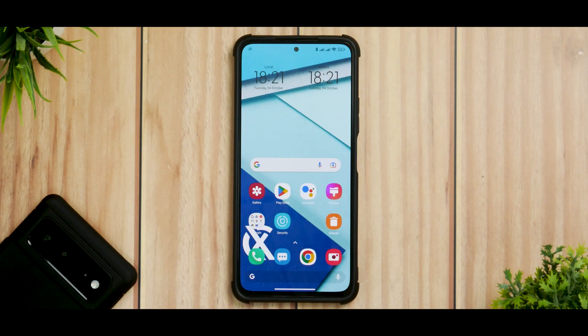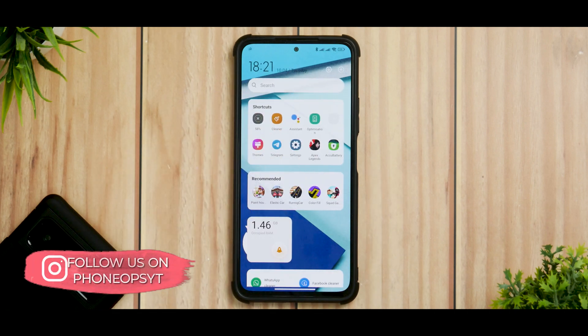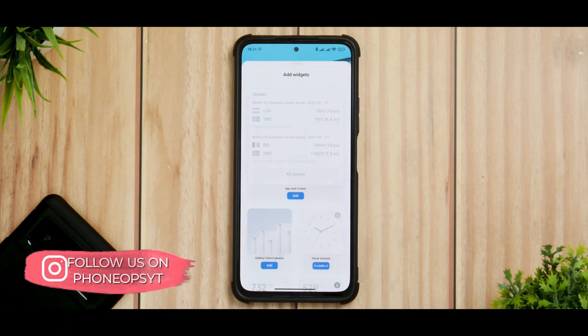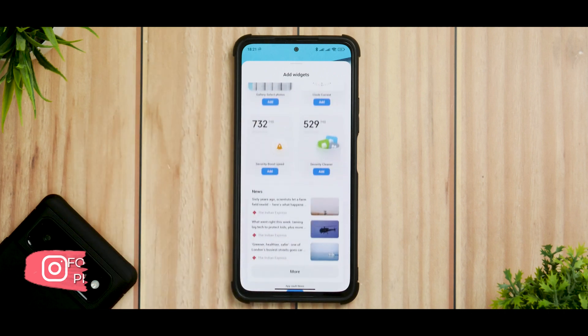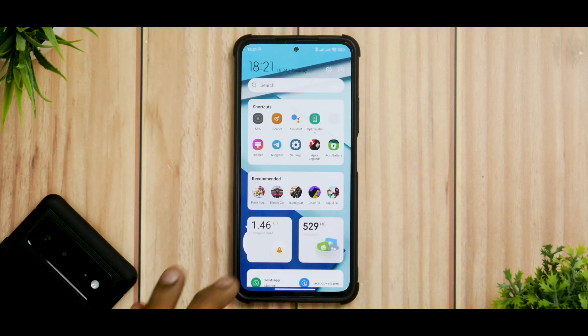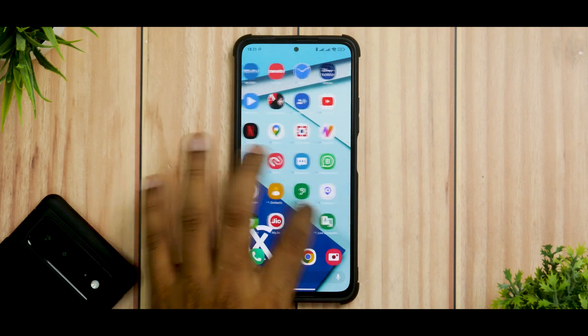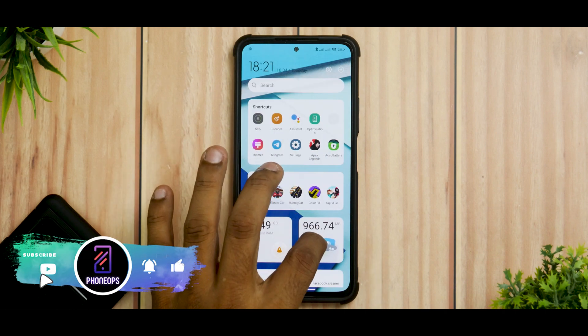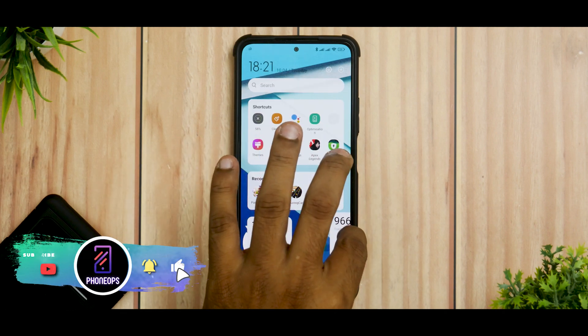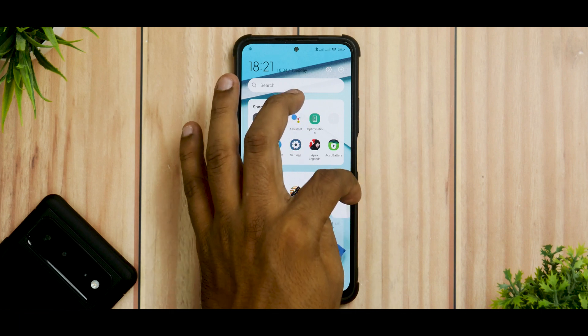There is consistency as far as Monet is concerned — a very neat and welcome addition. To the left, you have the latest app vault. If you click on plus, you have the new MIUI widgets, which in my opinion look great and work great as well. I really hope they are added to the global versions of MIUI soon. However, it doesn't actually allow you to add them to the home screen for some reason.